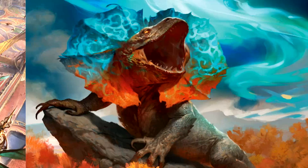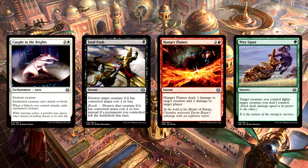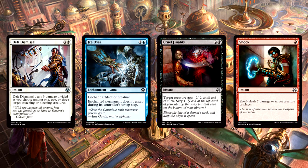Which brings me to my next point: removal. In sealed, you only have your pool to rely on, which means you need to discern quickly which colors are your best and which are not. One of the best ways to do that — find your removal. Removal is a premium in limited, valued higher than most anything else, especially at the common or uncommon level. Separate your removal spells in each color and see where you have the most removal depth. What I like to do is find the color I have the most removal in and a little bit of depth, then find the flat-out best color I have, even if I have no removal in that color, then combine them. You're mostly going to be building two-colored decks, which is what this limited format is designed for.